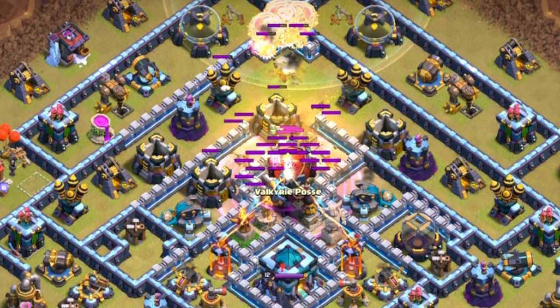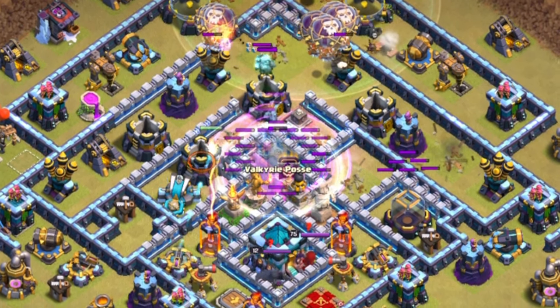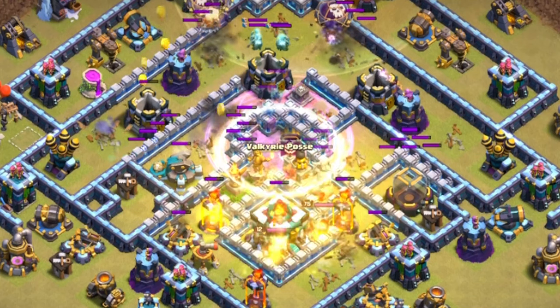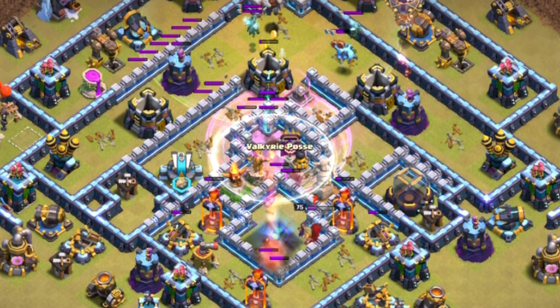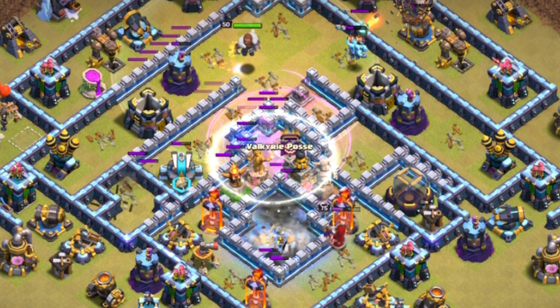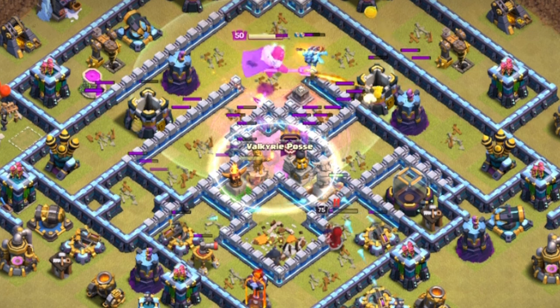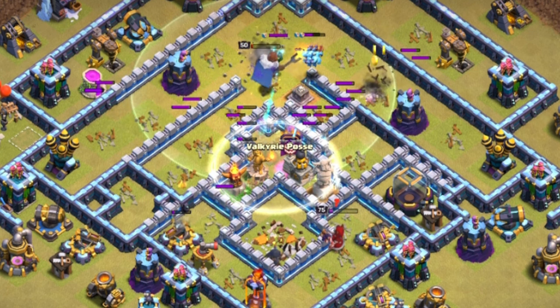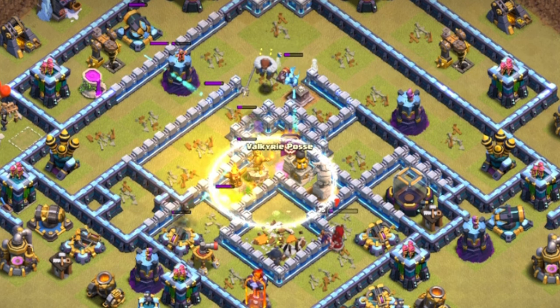Another option is Super Archers plus at least one or two Super Wizards — however many you can bring. That will allow you to get a lot more value against more chainable structures, softening them up and making it a lot easier for your heroes to deal with, since you have no spells.